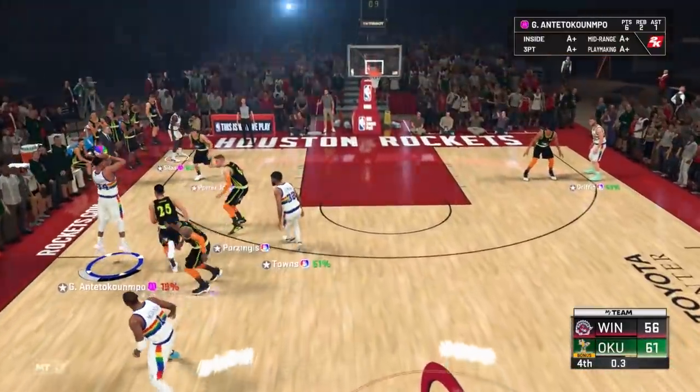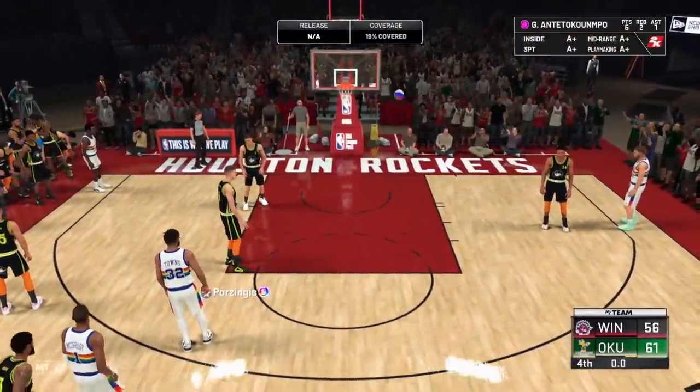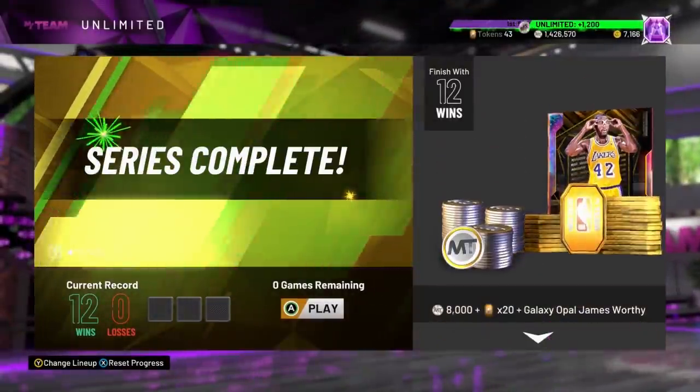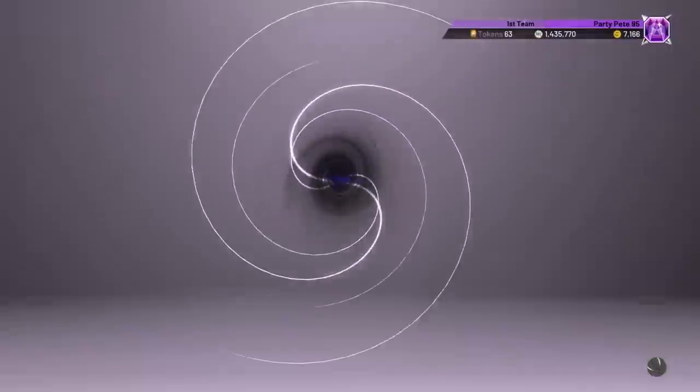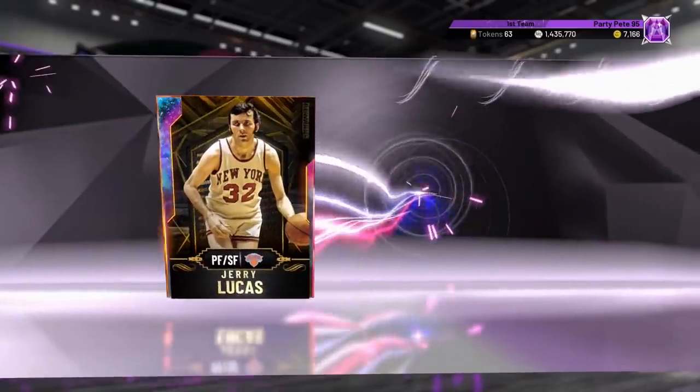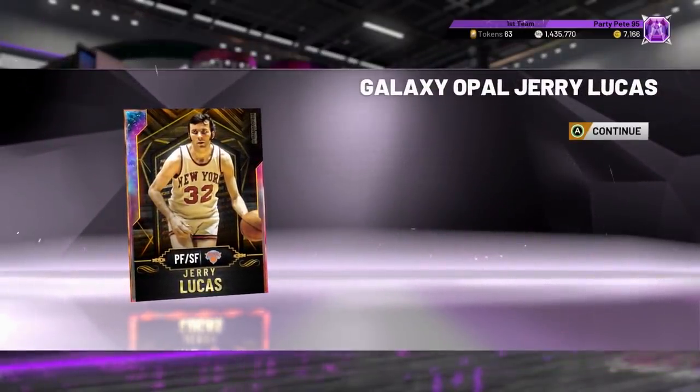Party Pete gets the win, takes down the lineup glitcher. Moves officially to 12-0, so the series complete. An absolute sweat fest. Claiming Opal James Worthy, 20 tokens, 8,000 MT, and the ultimate reward card — Opal Jerry Lucas, a 6'9" power forward slash small forward. Was it worth the sweat?